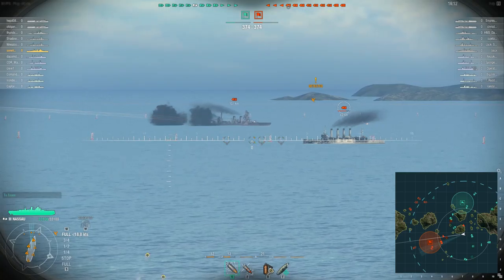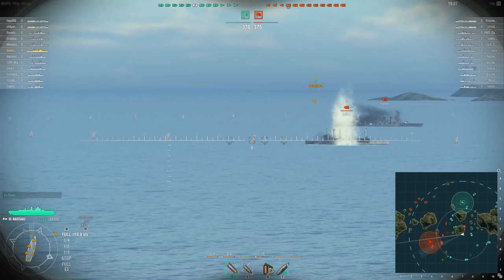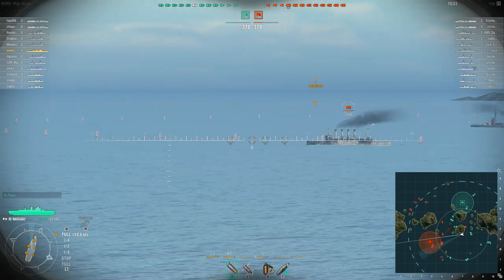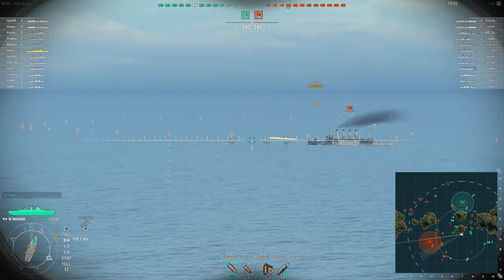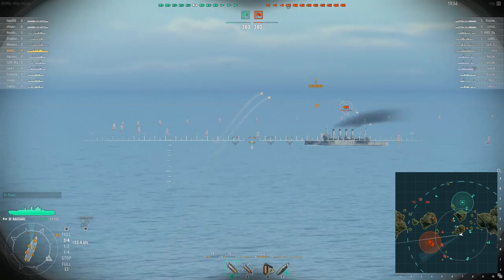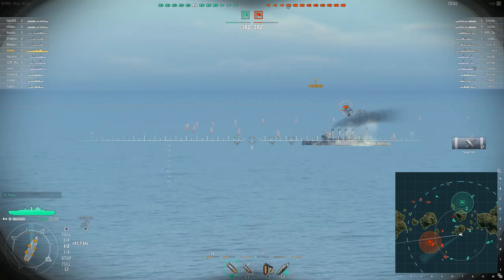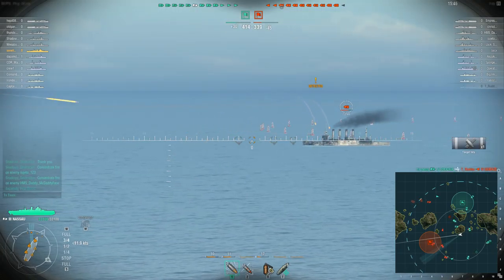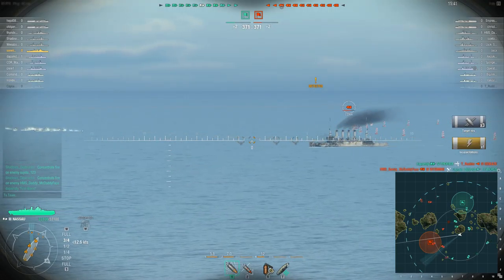Double guns fire and this should be a hit — nope, just barely missed. One was basically in front of it and one overshot. At the moment I'm only able to engage with three of my turrets; I would have to turn my ship to some extent to engage with additional turrets. But yes, I have one hit — about 1,056 damage. And further damage — I basically took out one of their gun turrets.